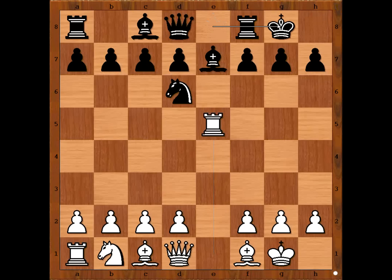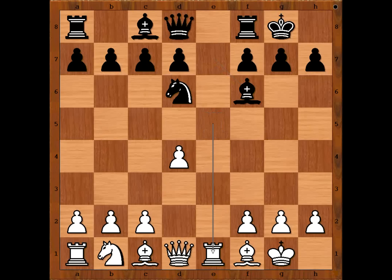Karyakin castled kingside. d4, bishop to f6. In game three, Carlsen played rook to e2. In this game he played rook to e1. Rook to e8, fighting for the open file.